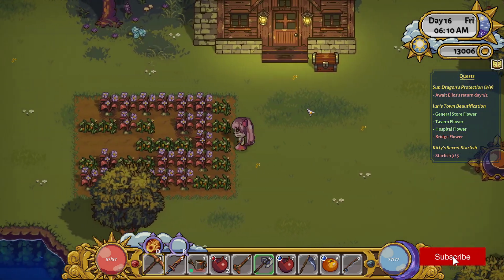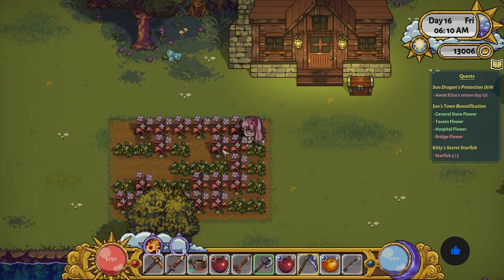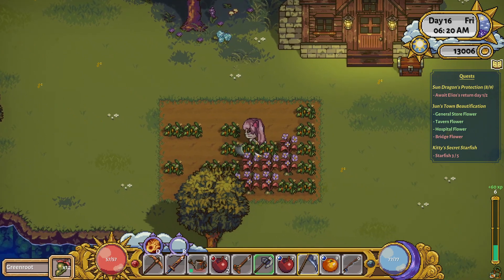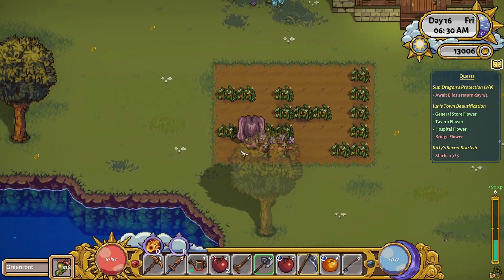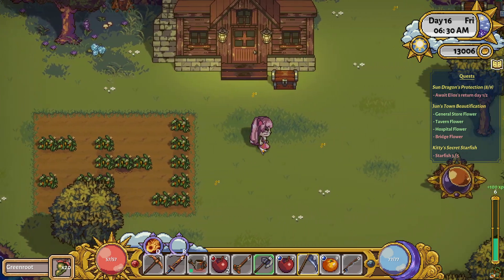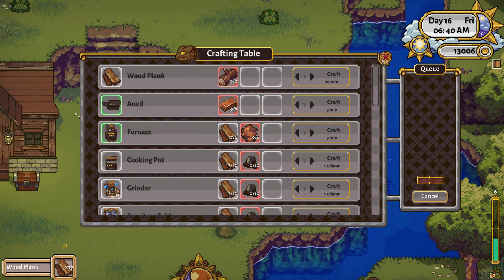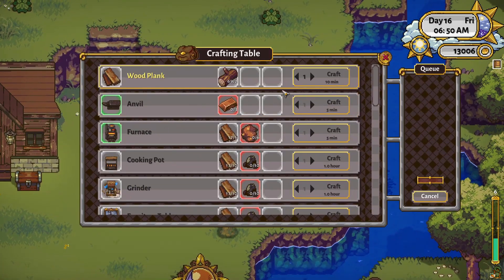Hi guys and welcome back to Sunhaven. Today is going to be a bit more of a chilled episode while we wait for Elias to come back. I was thinking we might focus on cleaning up our farm — got some harvesting to do, lots of stuff to sell, could also do a bit more farming. Let me know what you guys think of this style. Is it too boring? Do you like the chilled episodes? Let me know in the comments.